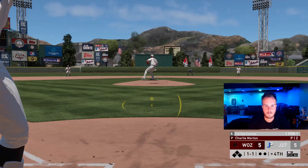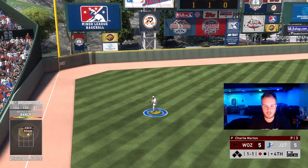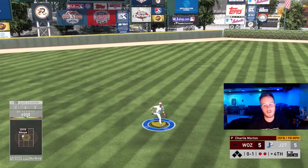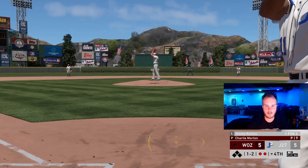That's a hanger. Early swing. It's going to be a line out to left field. Paxton puts a good swing on that as well — that's going to be a line out. Come on, Jimmy. He already has a home run from the right side. Let's try and do it from the left.